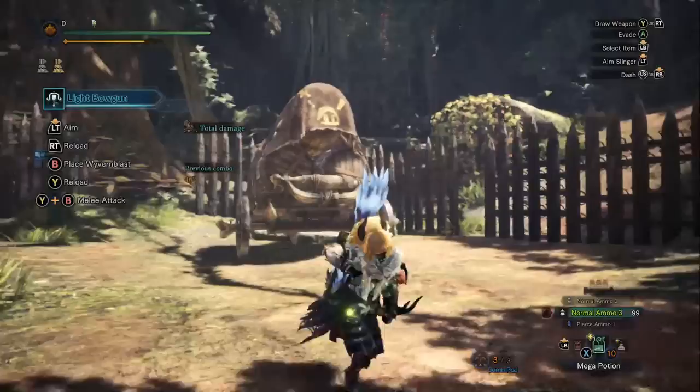This is the build I used on Extreme Behemoth, adapted for master rank. You can see I'm just drinking mega demon drug real fast to give everyone a buff, and you'd also use demon powder for the team.